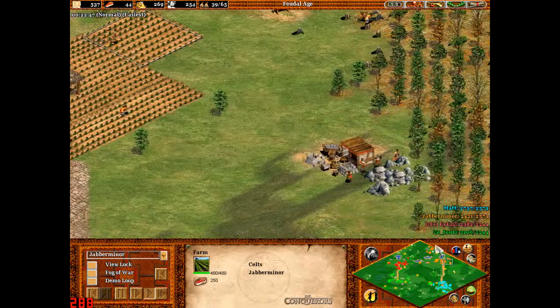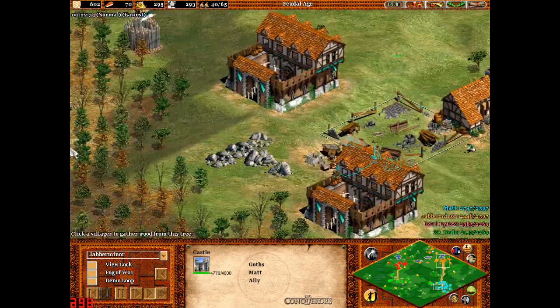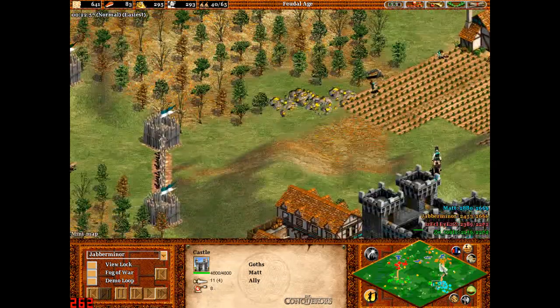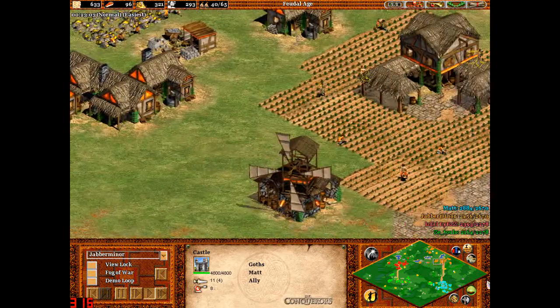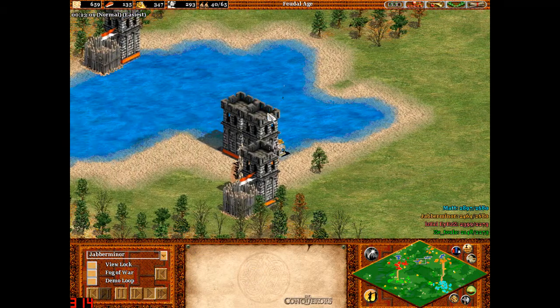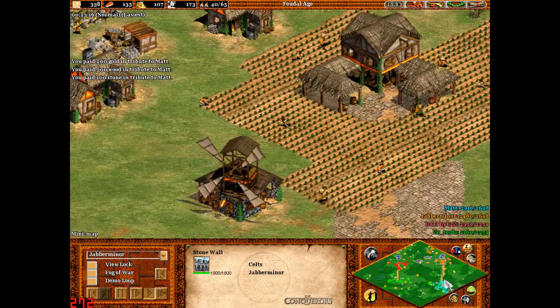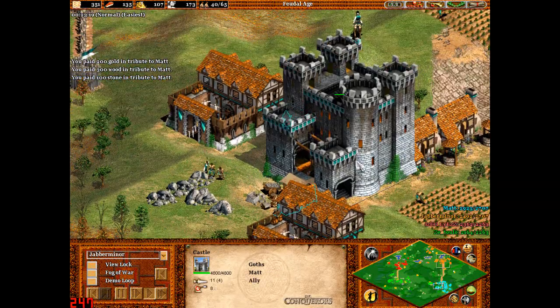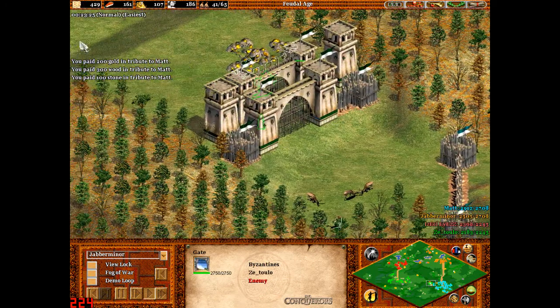I'm just trying to get lots of farms. I've got a few people on stone, but he won't need much more stone — he's already got a castle, so we can actually just forget about stone. Maybe I need stone to build a castle here just for protection. I don't really need as many people on stone. The enemy has walled off here as well, so he should be doing all right.